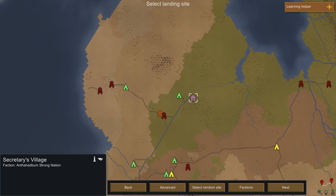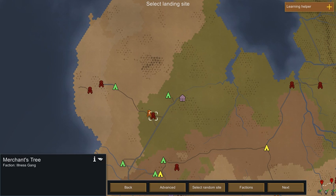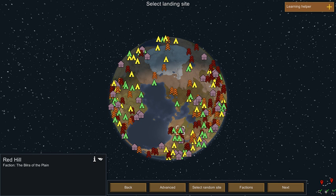The pirates will basically always attack you. The tribe people are kind of random as to whether they'll be your allies. The technologically advanced people will usually be your allies — I have yet to see a situation where they're not.